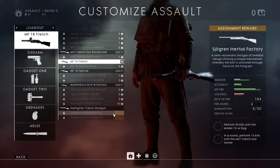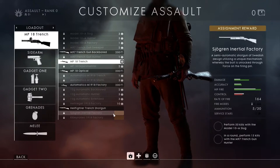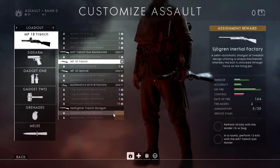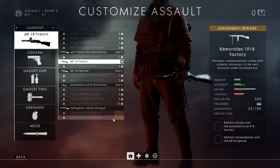The Jorgen Inertial Factory requires perform 50 kills with the Model 10A Slug, and then in one round perform 15 kills with the M97 Trench Gun Hunter. So those are basically the two assault weapons. As you can see, this one only has 5 rounds in the magazine — it's a semi-automatic shotgun that probably has pretty good damage because of its small magazine. And then this is a fully auto carbine with 25 rounds in the magazine and 550 rounds per minute rate of fire.